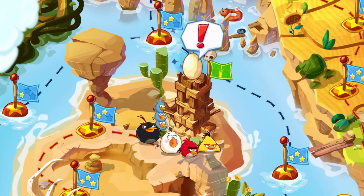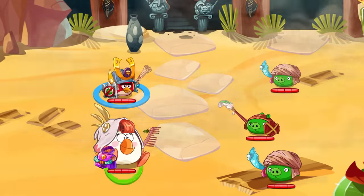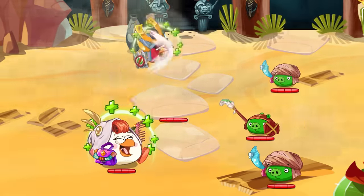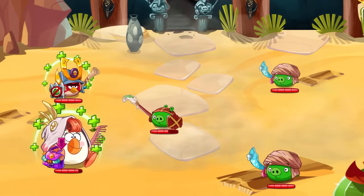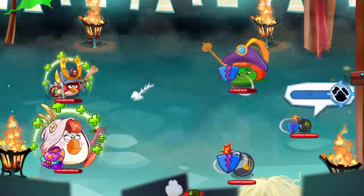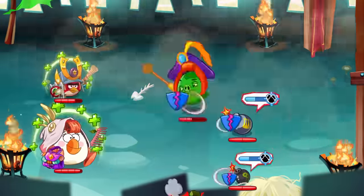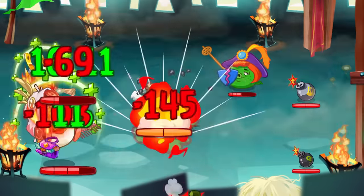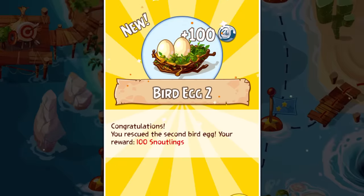We then proceeded to enter the second castle to retrieve the second egg. We entered the castle with Matilda for healing alongside Red Samurai, as his multi-hit attacks were a nice counter to Porky's damage cap passive. The actual waves themselves weren't too difficult, but the last wave introduced Prince Porky's bombs, which spawned every two turns. They didn't deal much damage for now, so we still mainly focused on Porky himself, eventually defeating him for what felt like the 100th time, obtaining the second egg.